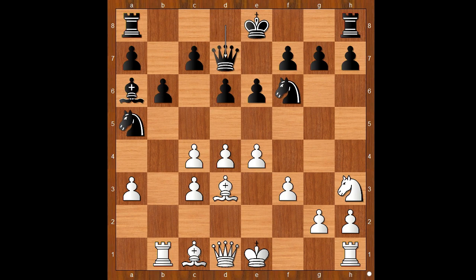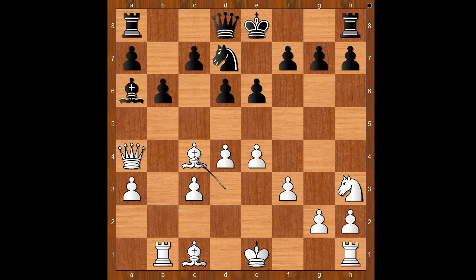Why? What's wrong with Nc4? Why didn't Aronian take the pawn? Well, the pawn is very expensive. Then Qa4 check, and after Nd7, Bxc4 — winning a piece. Back to our game, we have Qd7.